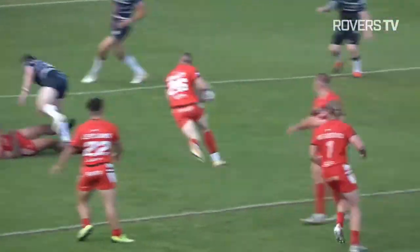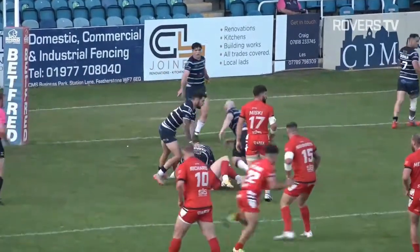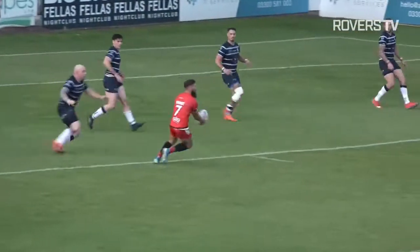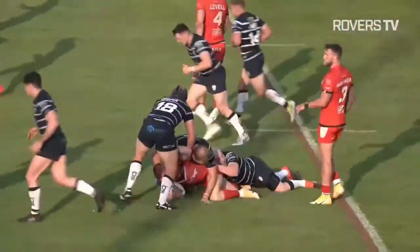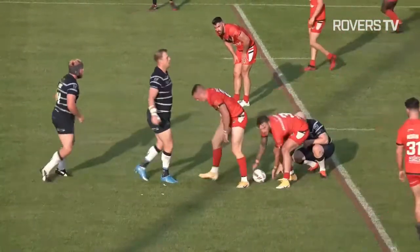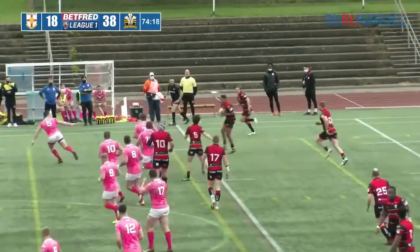He was looking for runners — the ball comes out the back door. How he managed to get that offload out I do not know, but he did, and eventually John Davies comes in and wraps up the London player. Connor Jones in there as London now get to the 40 meter line — that's good yardage work from London.